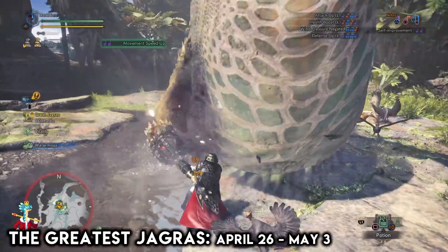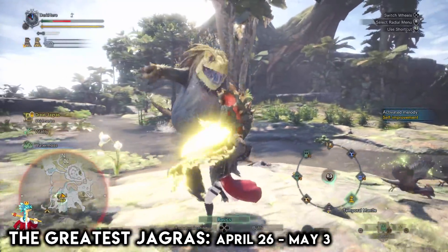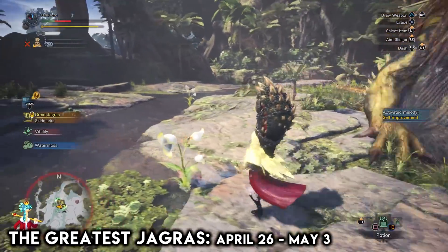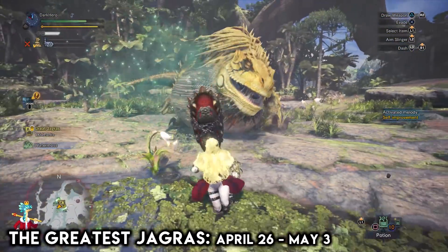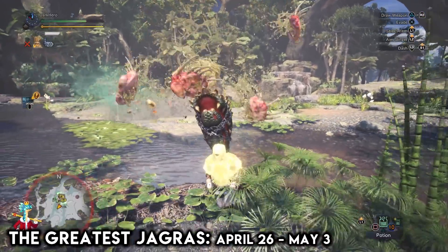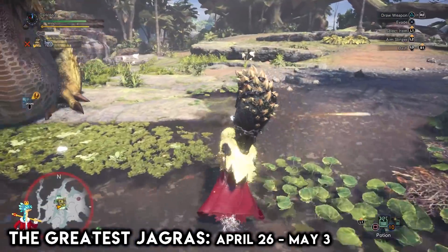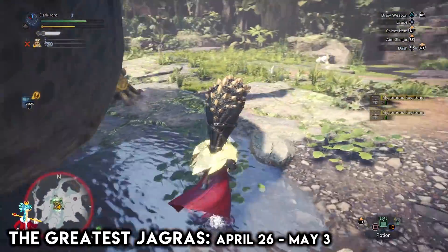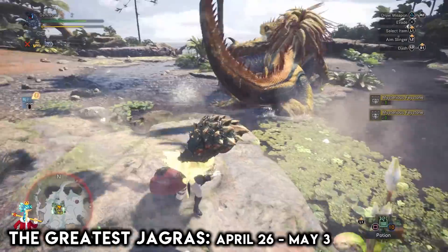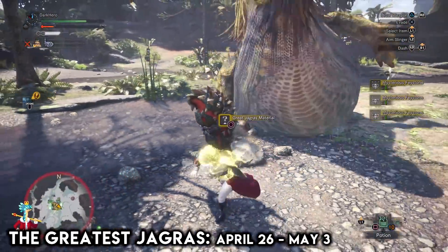One very easy and fast method to farm these decorations is to simply wait for the Greatest Jagras to arrive and eat one of the Aptonoth, and once he does, put on the Temporal Mantle and wait for him to spit out the food and the decorations. By the time the Temporal Mantle runs out, the Greatest Jagras will be going to a different area, so use that opportunity to pick up the decorations. If you are on PC, you can install the Light Pillar mod to find those decorations more easily.